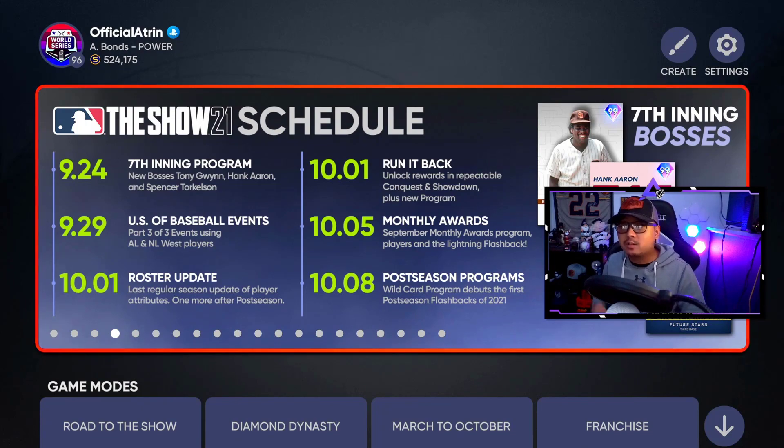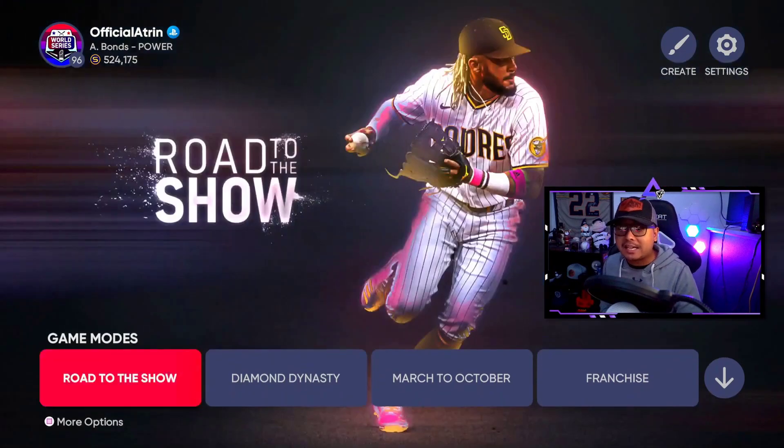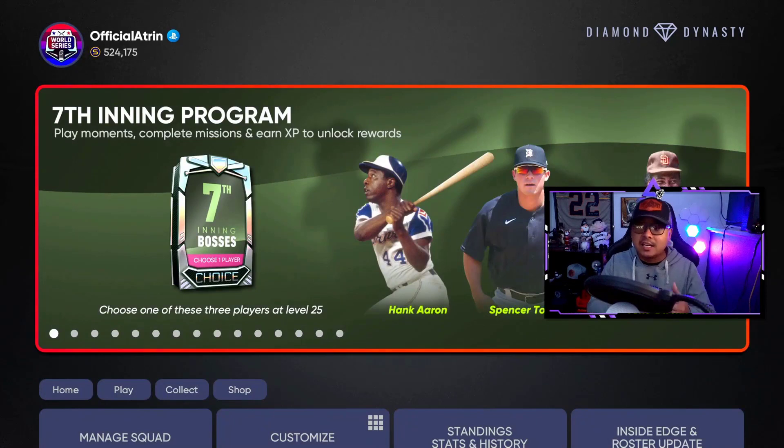The Run It Back is basically repeatable events and conquest where you can get previous rewards and previous diamonds via a Run It Back choice pack — it holds a lot of older cards for collections that you couldn't get before. It's typically available in events and conquest, so if you want offline grinds, that's going to be awesome through conquest.